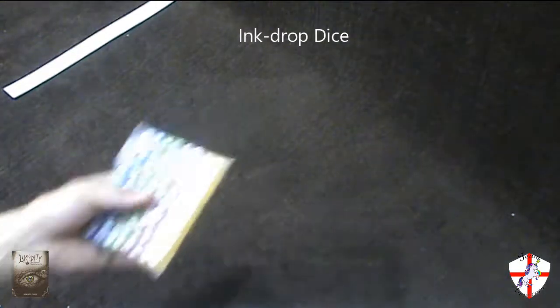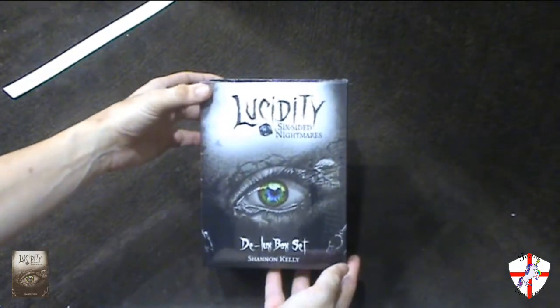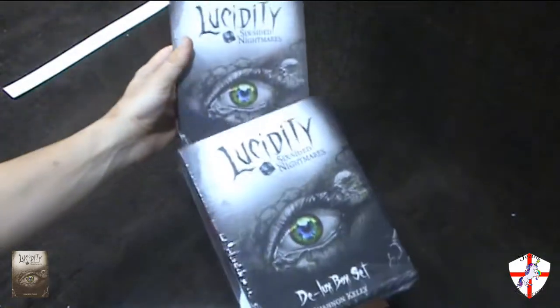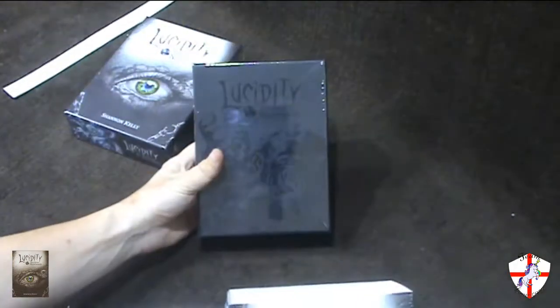Inside, we just opened the box up. It comes with some dropping dice which we will look at later. They were an add-on to the actual Kickstarter itself. But the box itself — this is the deluxe version of the game. As you can see, the slipcover is very nicely done. Inside, we have both the retail standard edition of the game as well as the deluxe version.